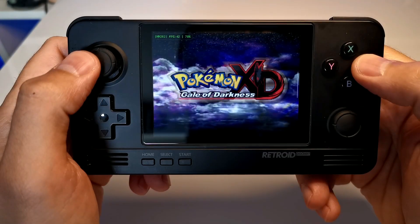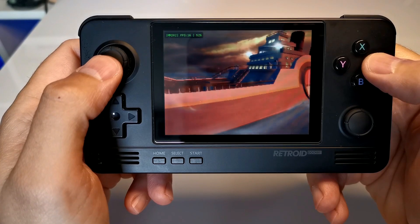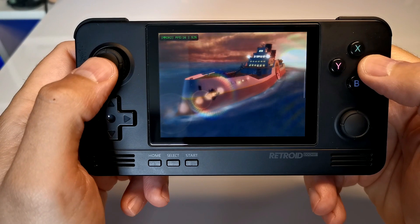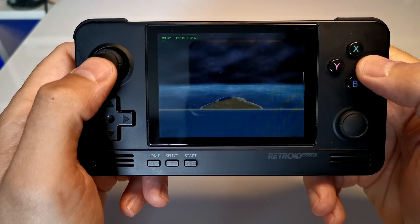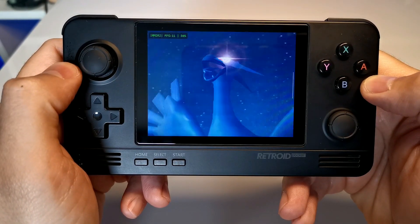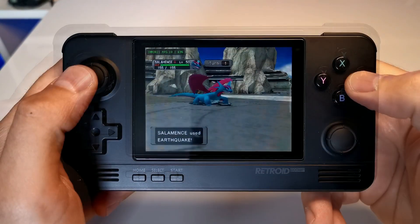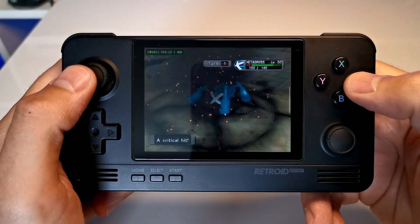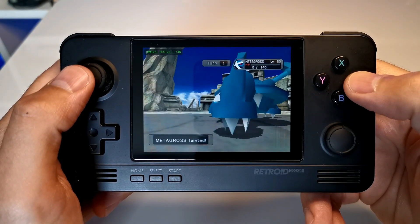When we come to Pokemon XD: Gale of Darkness, it gets even worse. The cutscenes run at around 15 frames per second, making them so difficult to watch, and the audio is absolutely butchered — it's so painful to try to listen to. The battles are no better either, and considering these battles are turn-based, you'd think they'd handle a slower, stuttery experience better, but they don't. It's just really difficult and awkward to play.